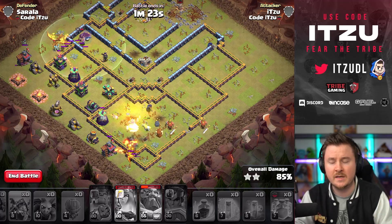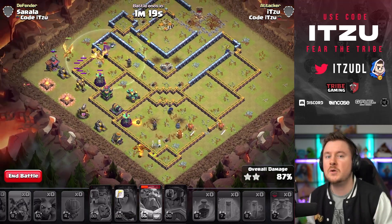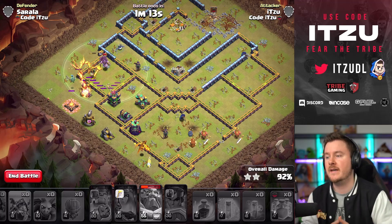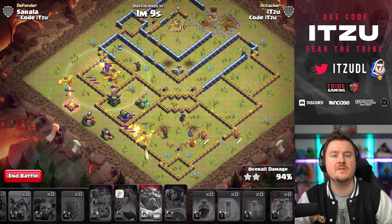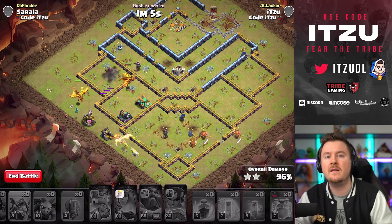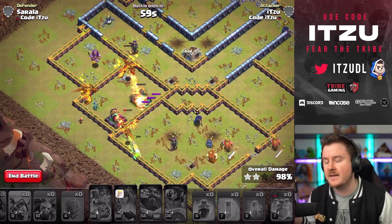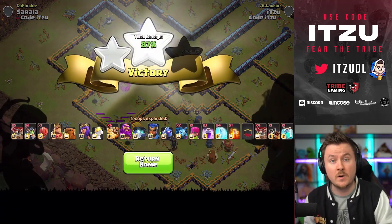Even with a pretty much perfect entry, it's going to be close at the end because this base is just so anti-dragon. Still, we have three super dragons left alive, which is 120 housing space. If you compare, that would be six regular dragons staying alive — it's crazy how tanky they are and how much damage they provide. The inferno dragons are really only there to funnel, and they're so much better at it than baby dragons. Either way, it's going to be the next three-star — this anti-air, anti-dragon base just got completely wrecked.